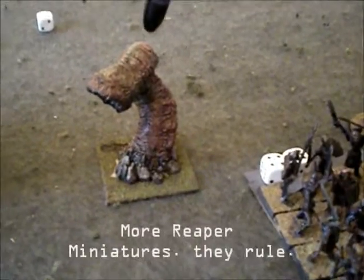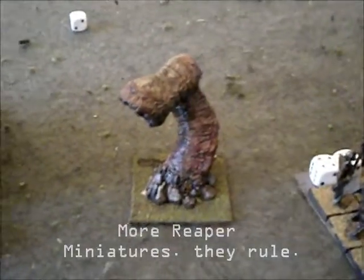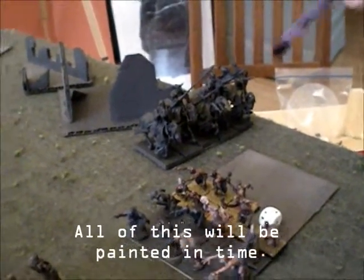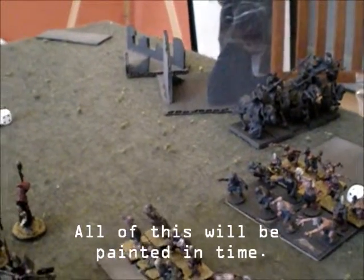Varkalak — this thing's got the stomp. Sweet. Little model there, it's a Reaper model. And then way over on the end, 5 Barrow Knights, nothing special, no banners, no nothing. So it's right around — we said right around 1200? Yeah, we're a little over 1200.